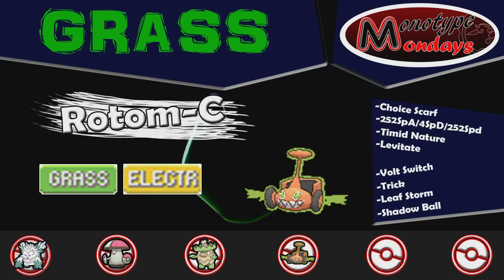Next, we have Rotom-Mow with the Choice Scarf, with Levitate as its ability, with Volt Switch, Trick, Leaf Storm, and Shadow Ball. 252 EVs in Special Attack, 4 in Special Defense, and 252 in Speed with a Timid Nature.